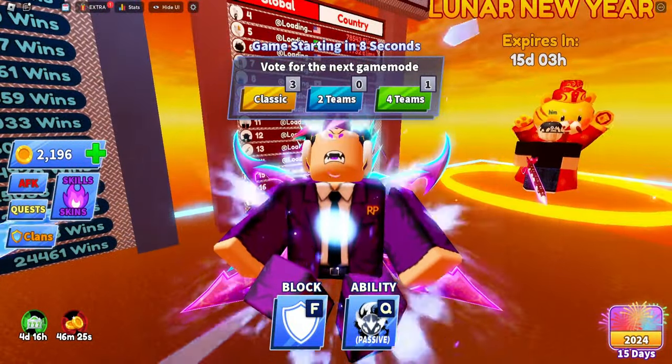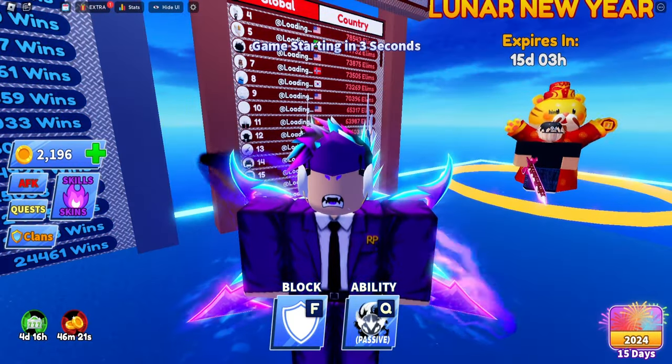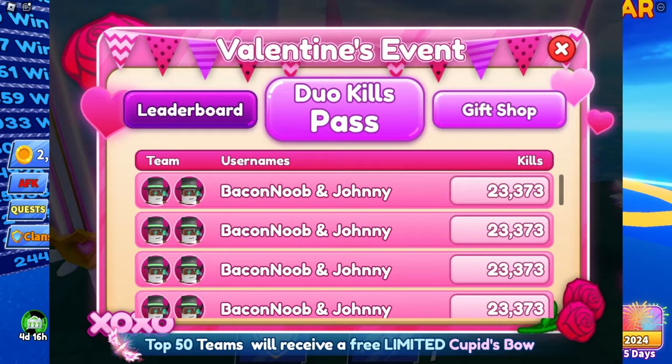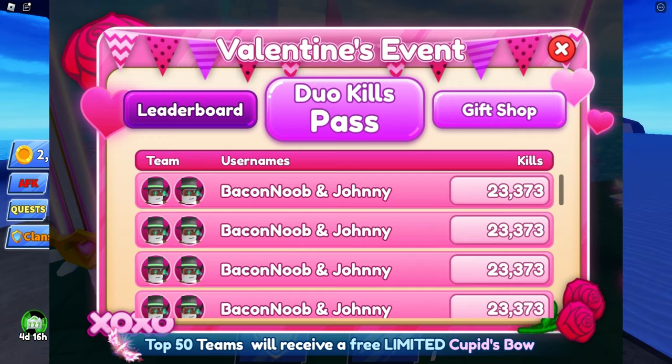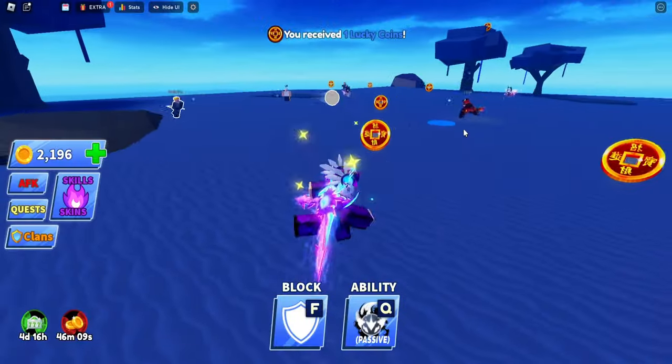You're here to know how you can get the new update and get the Cupid Bow for free. If we look on the screen — in about three, two, one — as you can see there's a leak right there called the Valentine's Event. The Valentine's Event showcases a couple things: leaderboard, dual kills, and gift shop.